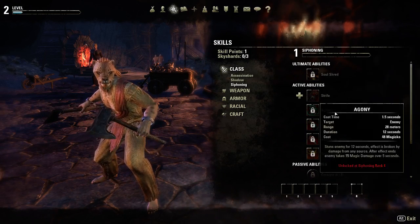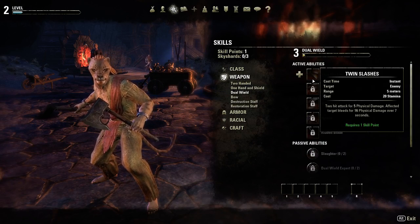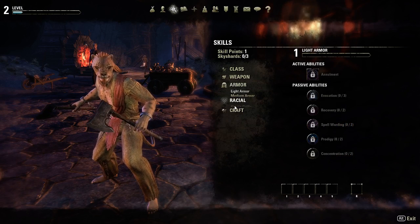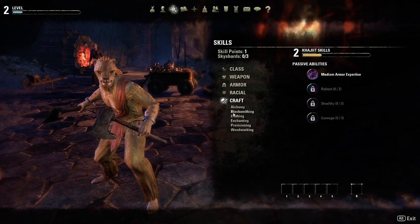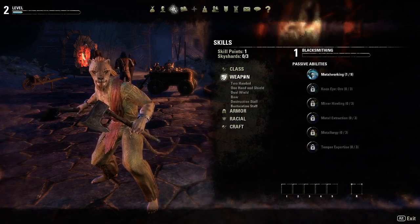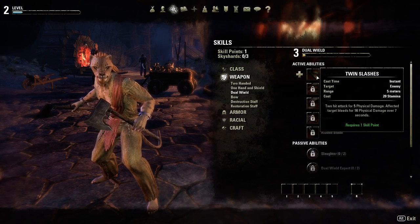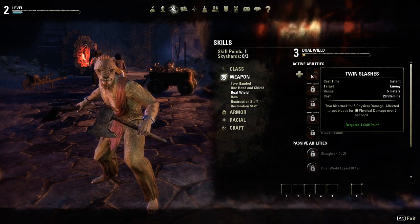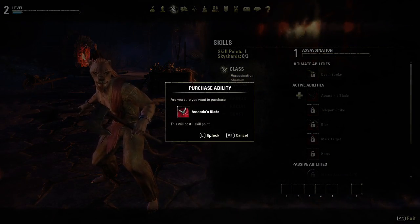Basically you get skill points every level, as well as every three sky shards, and you can pump them into just about anything - from your class abilities to your weapons and armor, which will come in later, your racial abilities, and your crafting skills. I think we'll put some points into Assassination for right now.